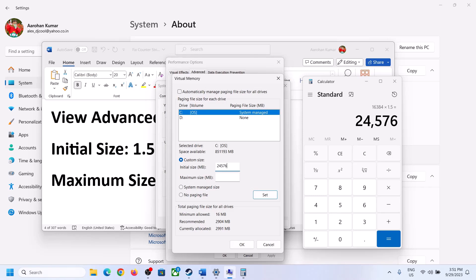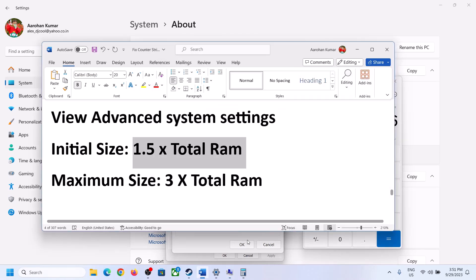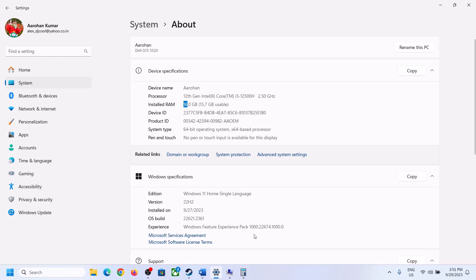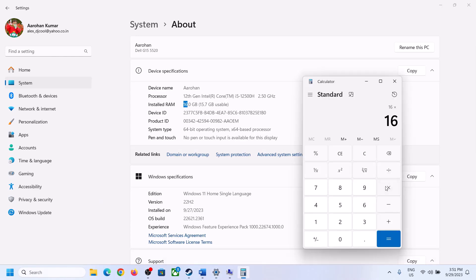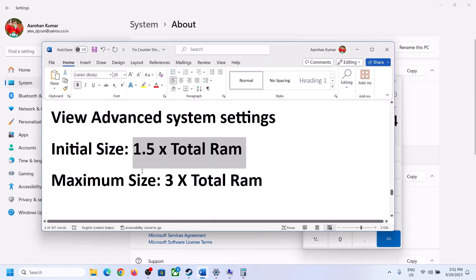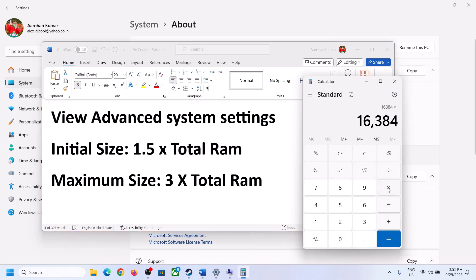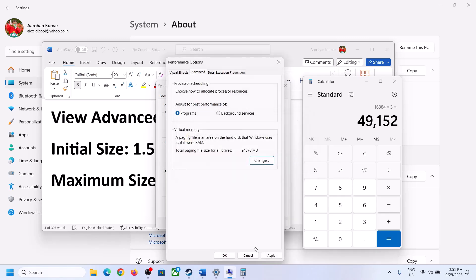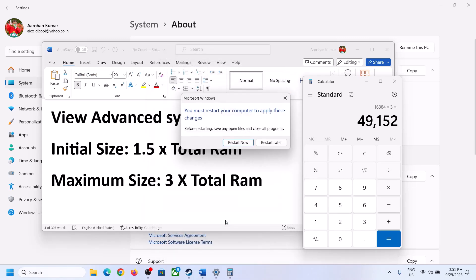For the maximum size, multiply total RAM in megabytes by 3. With 16 GB RAM (16,384 MB), the maximum size would be 49,152 MB. Enter these values, then click Set, then OK. Click Apply and OK to confirm all dialogs, then restart your computer. A restart is required after changing virtual memory settings.